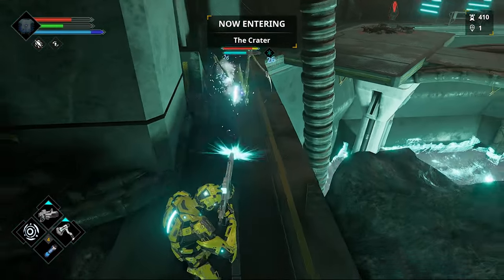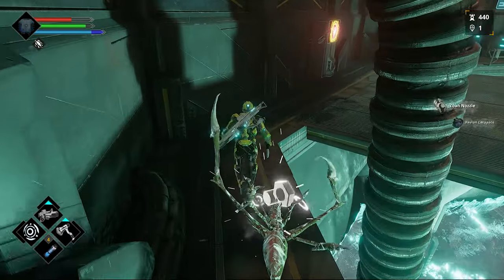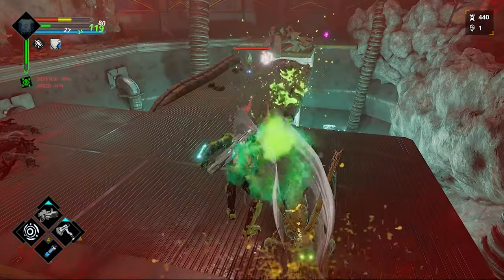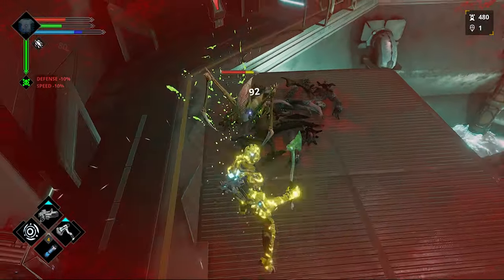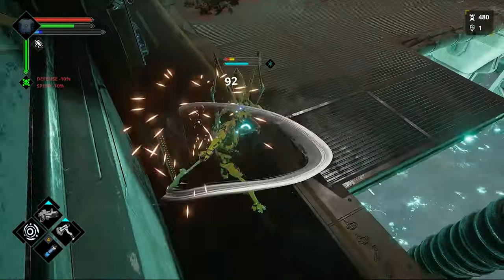After choosing your character, you will begin exploring the planet in a structured path that is only further opened up after defeating bosses. Combat is pretty straightforward — you can lock on, dodge, and parry. Enemies are weak to certain elements, so you will need to learn each enemy. Stamina is used with most actions, so you'll have to be mindful of your movements.